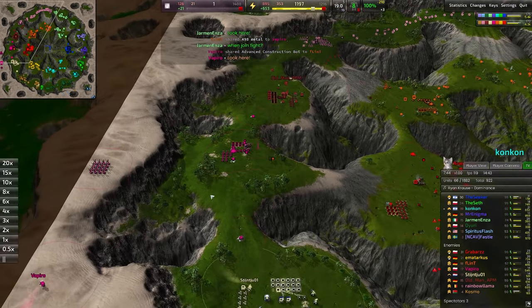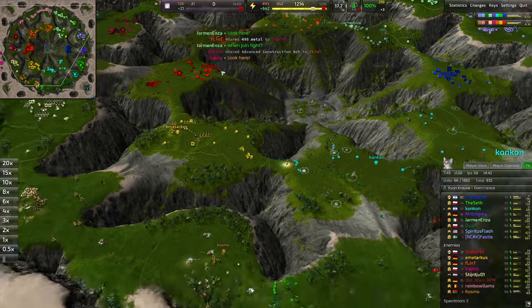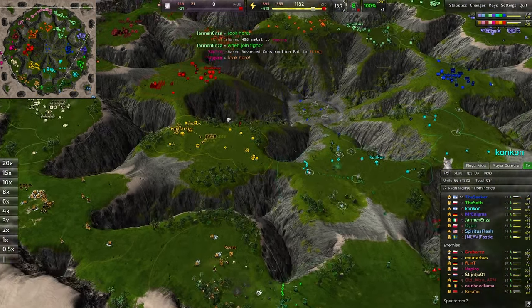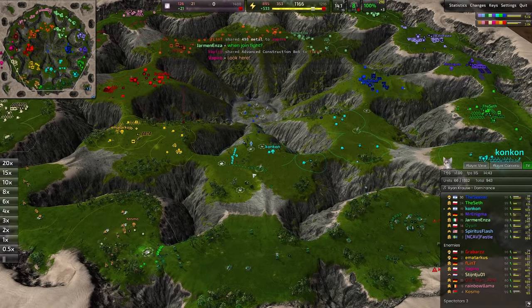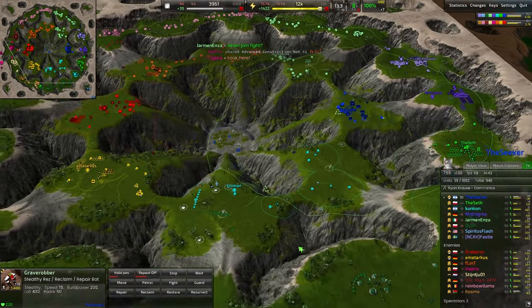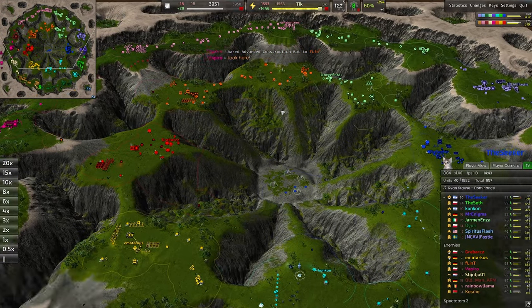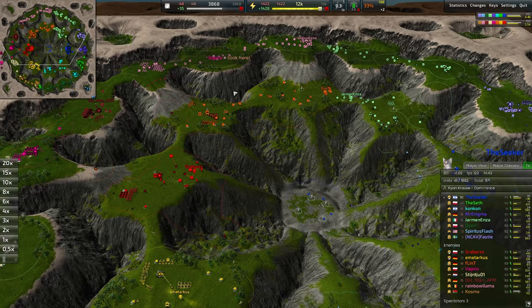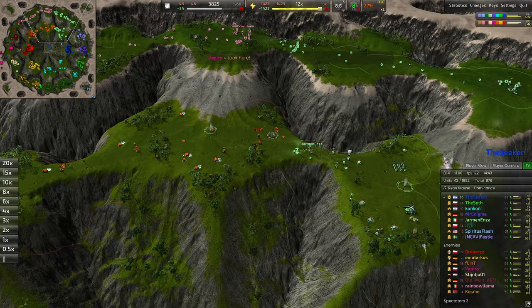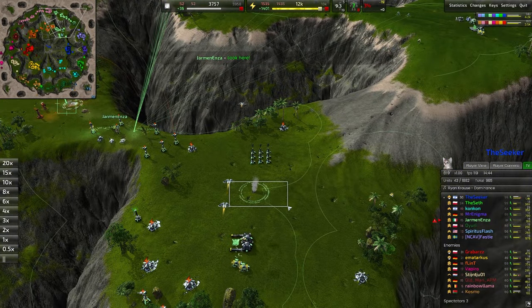T2 being handed out all over the place in the back line — love to see that. Vapyro goes ahead and makes a whole bunch of T2 bots and starts sending them around. The T2 constructor is going to be going around building up those T2 economies. Once you step into T2 economies, it's really easy to start pumping out a tremendous amount of forces. But frankly, most of these commanders have the economy to go into T2 on their own. Certainly Yarman does, although the energy sector is looking a little thin right now — we definitely should have taken this geothermal.